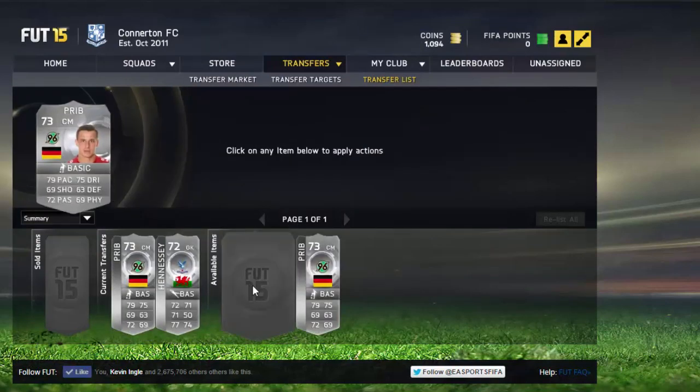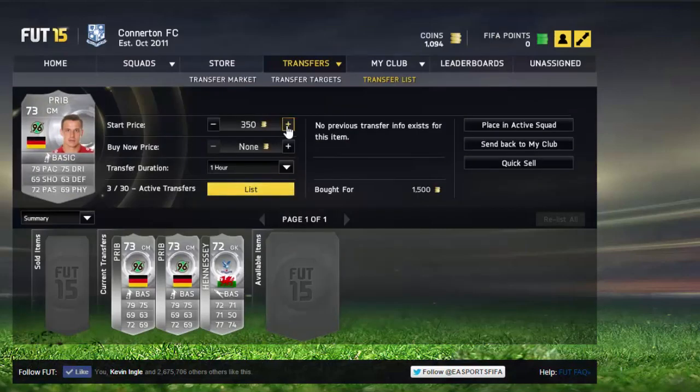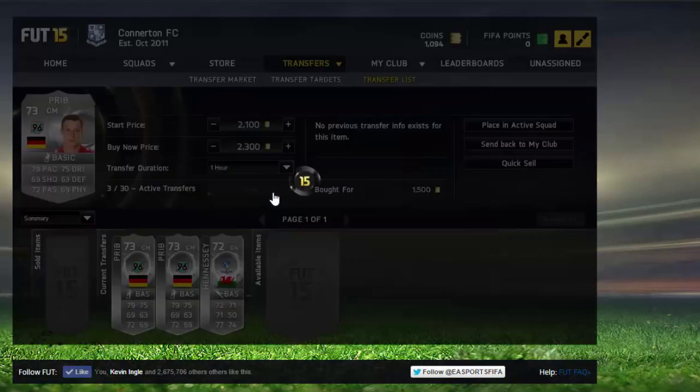Make sure you check the cheapest buy-it-now price before buying. I was getting these for around 1.5k or less, and the BIN at the time was 2.4k. This one I listed at 2.3k. If you can pick any of these up I recommend you do — I think when the game fully comes out it's gonna be very very expensive. That's the end of the video. If you enjoyed it, make sure you drop a like, smash 100 likes, and I'll see you all next time. Bye!